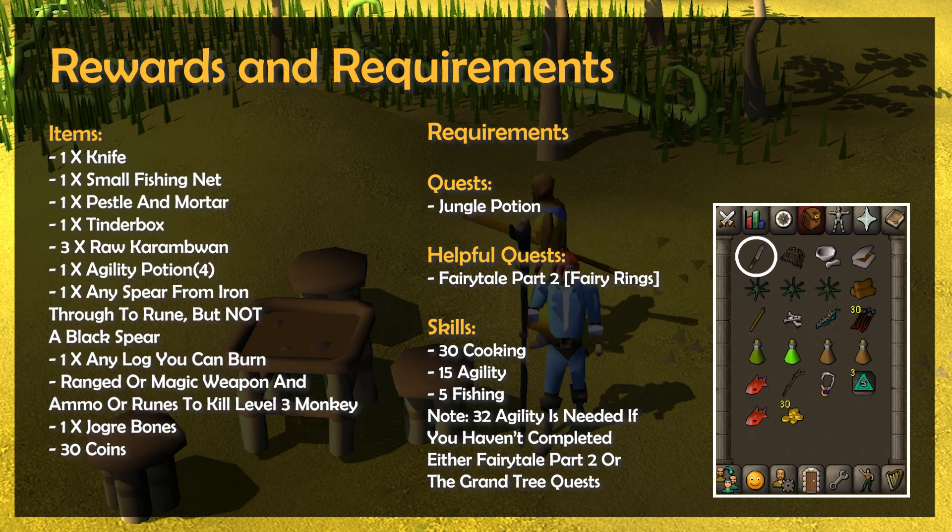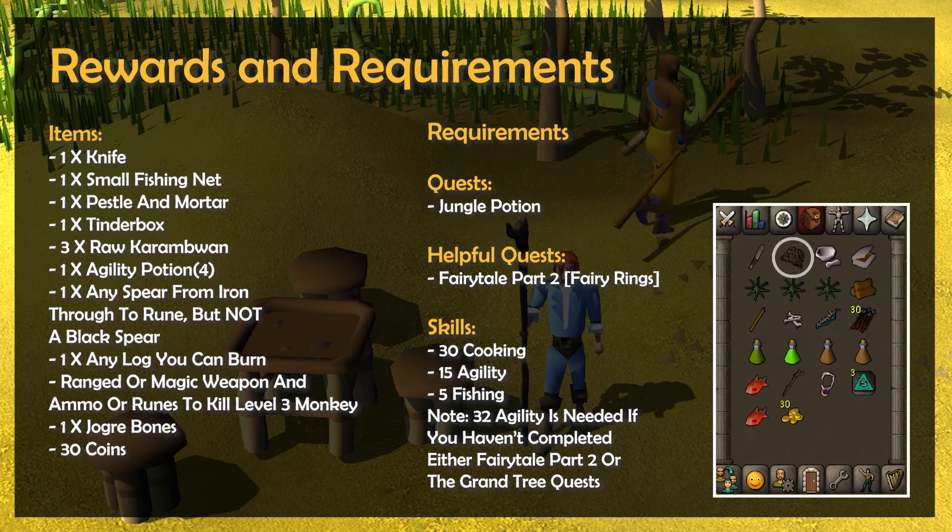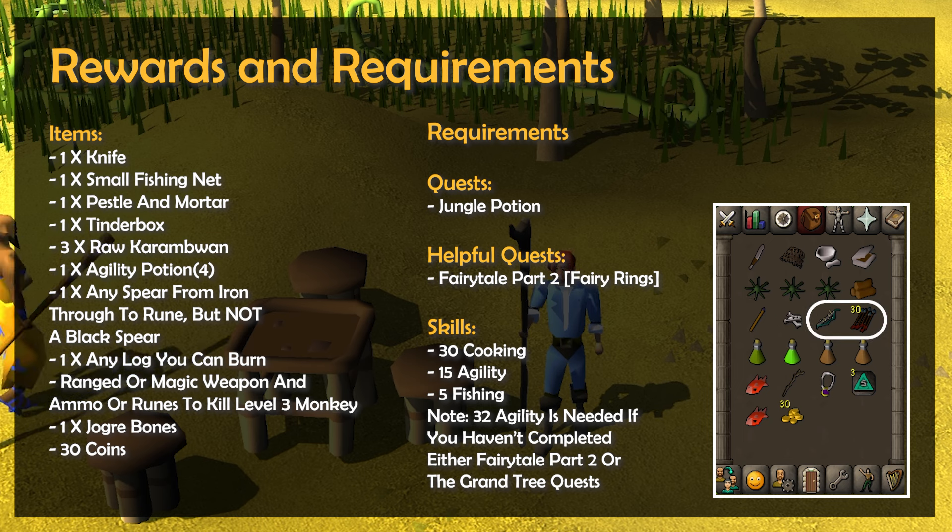When it comes to items, you'll want a knife, a small fishing net, a pestle and mortar, and a tinderbox. You'll also want 3 raw Karambwans, 1 four-dose agility potion, 1 spear from iron through to rune (note that a black spear won't work), 1 of any log that you have the firemaking level to burn, ranged or magic equipment to kill a level 3 monkey, Jogre bones, and finally 30 coins.